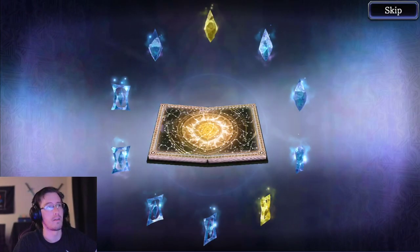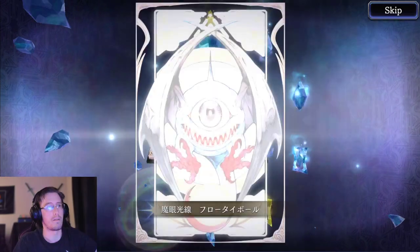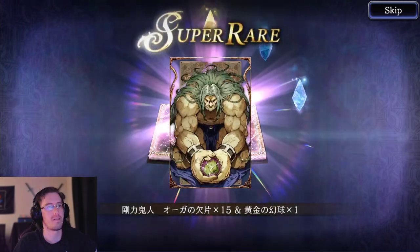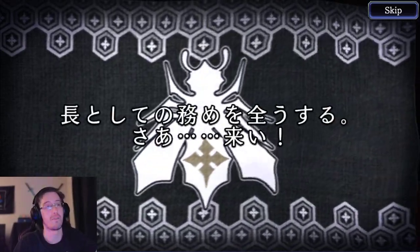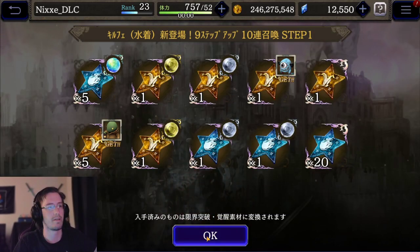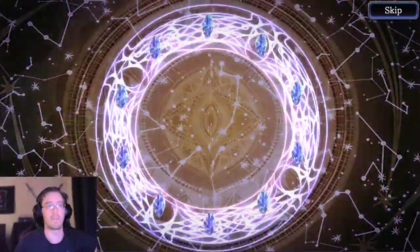My last JP nine step did not go well at all — I only pulled one UR in the entire thing. Hey, my first eyeball. Hey, Donbury. Okay, this is already better than that last nine step I did. I have no idea who this is. Scald — the worst one in the game. Look at all those stars you get. Alright, step two.